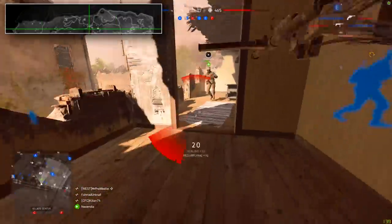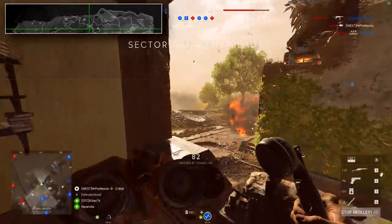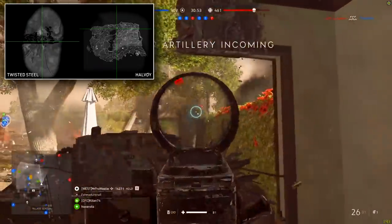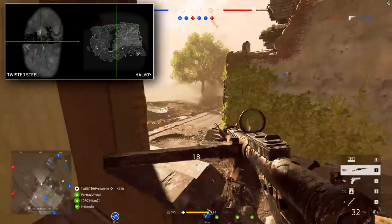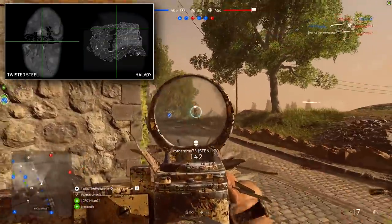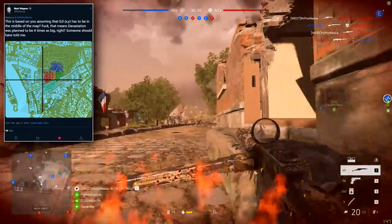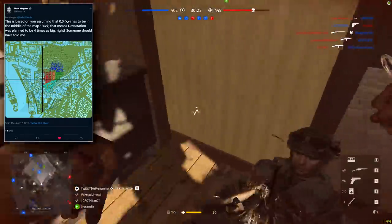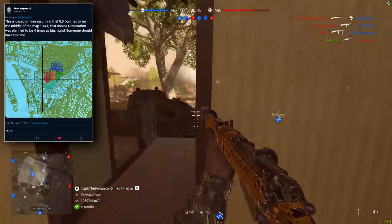According to Tempo Yal, the Firestorm map's axis isn't centred in the middle of the map. Comparing it side by side with Twisted Steel, you can see roads to the north of Halvoy that lead out of the play zone further into the snowy mountains. This suggests Halvoy was cut horizontally, with a top portion removed — meaning the original map could have been almost twice as big. DICE could potentially expand or change the map in the future. However, a DICE level designer, Matt Wagner, highlighted that the axes for Devastation are also off-centre, so there might be nothing to it.